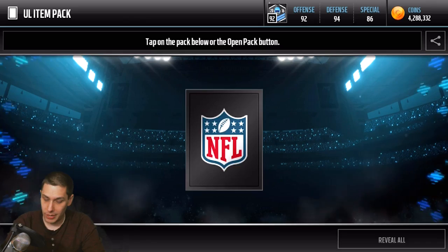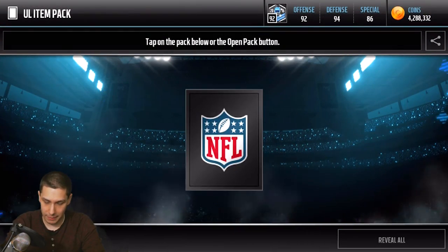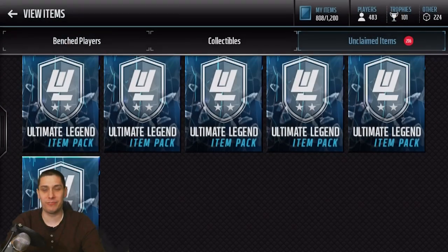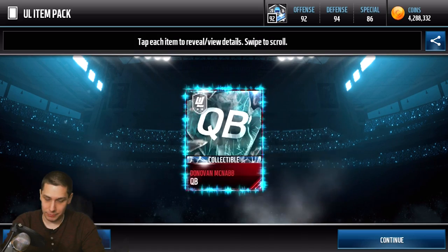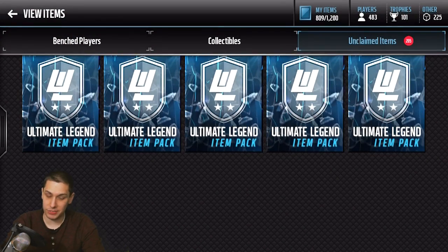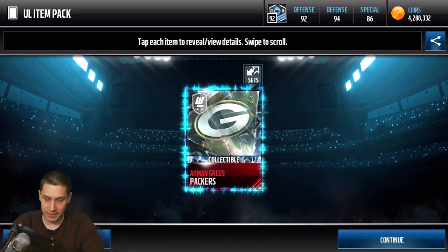Looking for those years though — give me a year collectible! Damn! Javon Curse again, back-to-back packs. But not a year collectible, another position collectible. Those go for super, super cheap right now unfortunately. This hasn't been the best pack opening, but we did get that Patrick Peterson — we'll have to check out and see what that's going for at the end of this video.